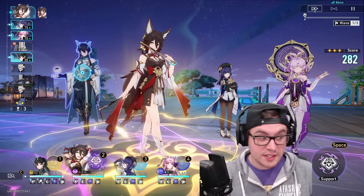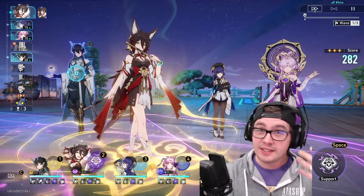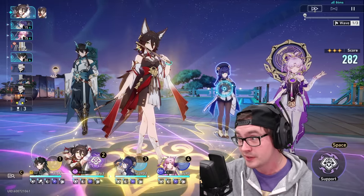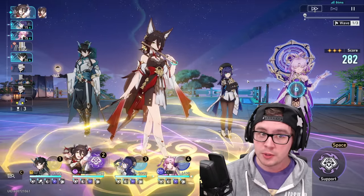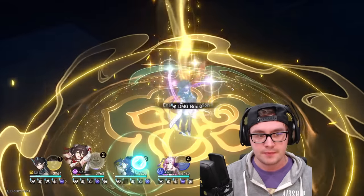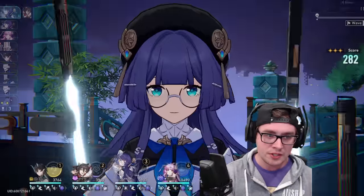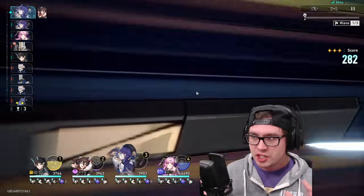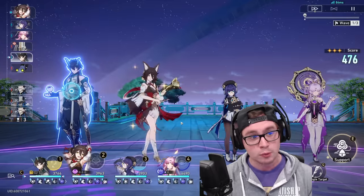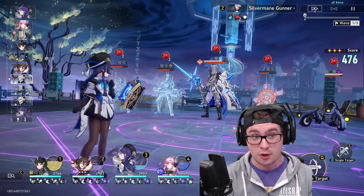In most content you would want to feed energy into someone like Dan Hung and just crush the enemies, but the effects are so strong that there is an argument for feeding energy into someone like Pela or Fushuan who can then do an area of effect attack and stack up this passive more. That also shreds their defenses making it easier for Dan Hung to pop them. Different Pure Fiction bonuses will vary this, but right now area of effect ultimates are just amazing.